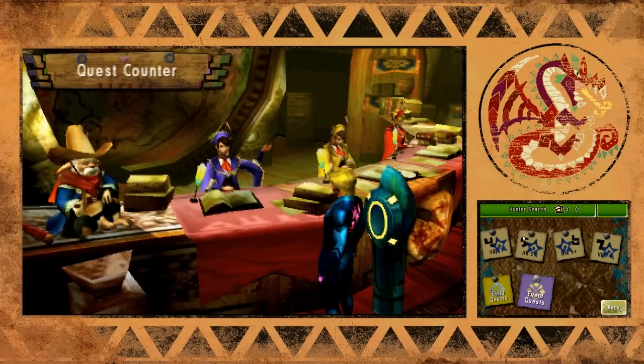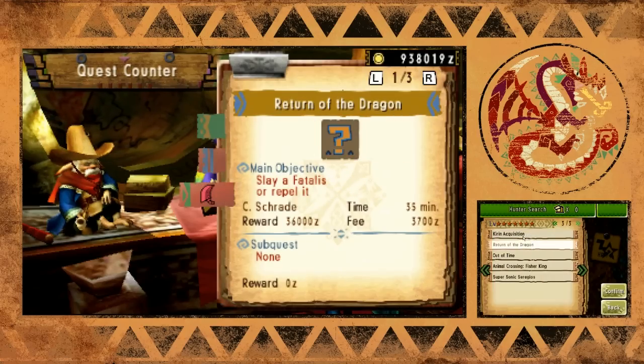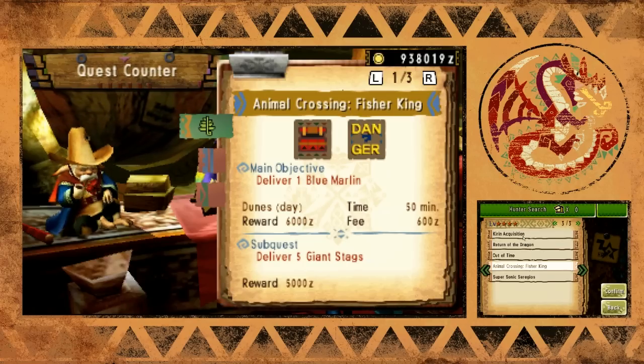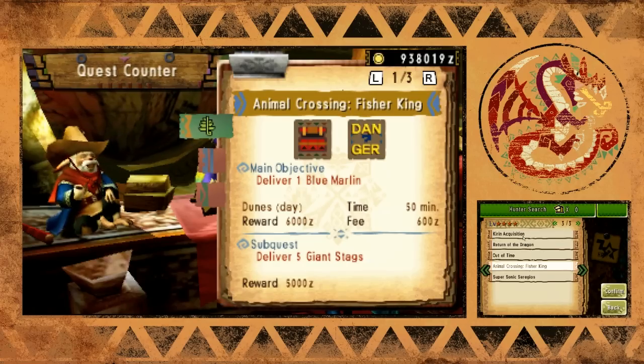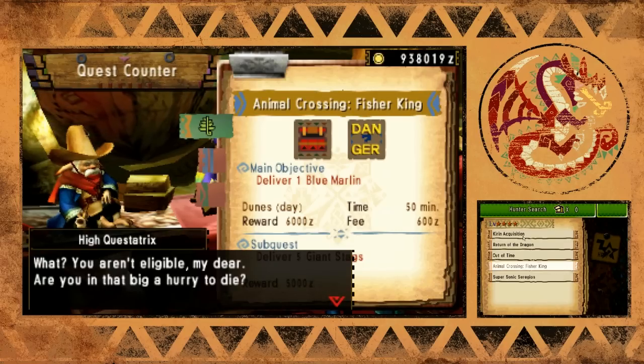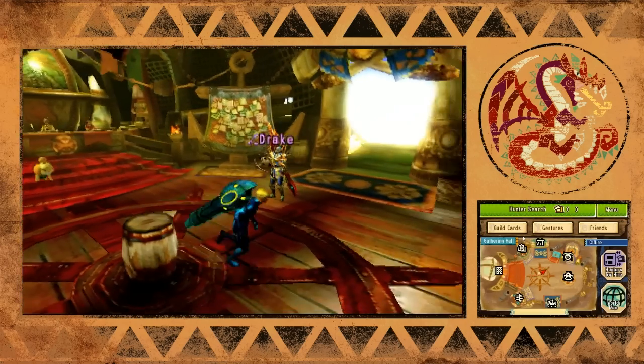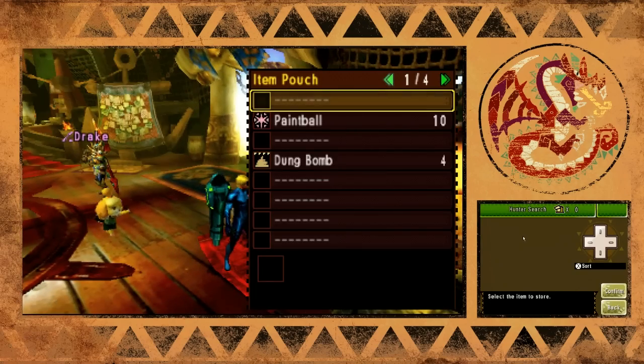This is a high rank DLC - go to events and it's called Animal Crossing Fisher King. We have fishing in this, which kind of sucks. Also, a thing you should know is that you can't bring any items on this quest. As you can see, I can't accept it because I'm not eligible because I have stuff in my inventory.